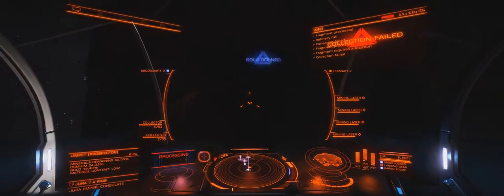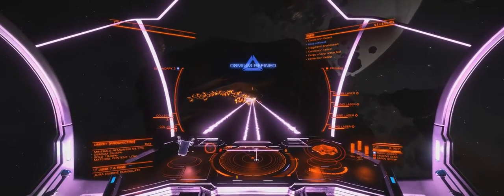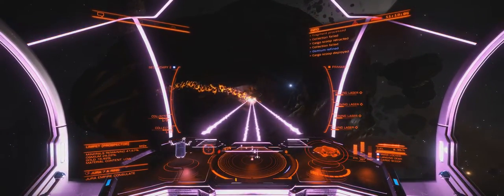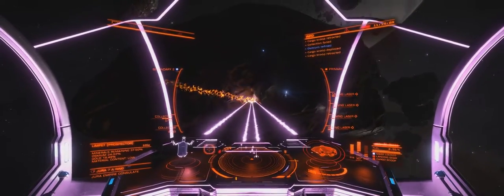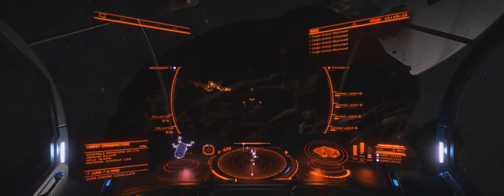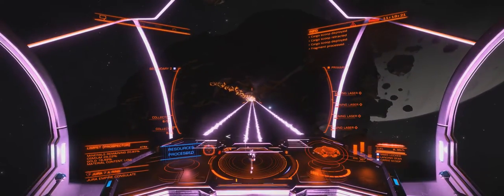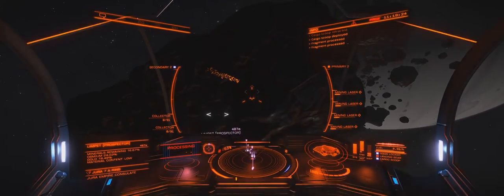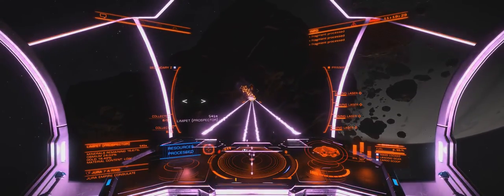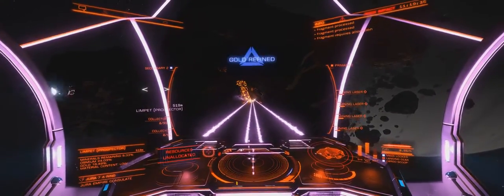I just lost a couple of limpets because the asteroid hates me. Sometimes this will happen, but most of the time they last quite a long time. Sometimes you do come across an aggressive asteroid and there's nothing you can do. The beauty of having the prospector there is it tells you when there are no more minerals left - so then you wait for your collectors to pick everything up and you're on your way. No wasted time. It's all about asteroid selection.